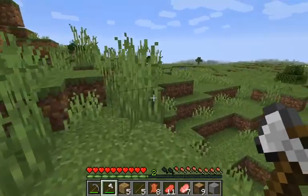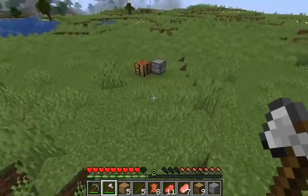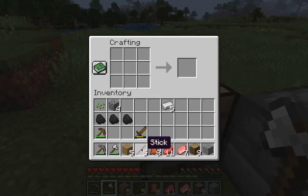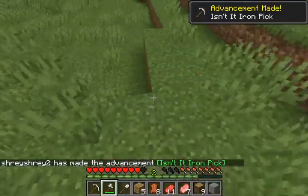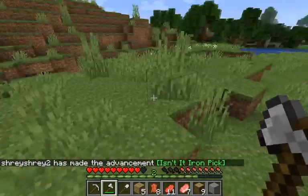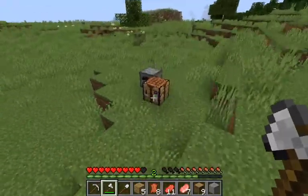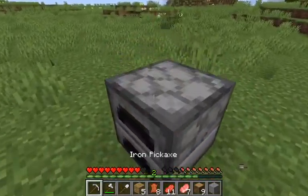Okay, let's see if our iron is smelted — yay, all of it smelted! Let's get an iron pickaxe and an iron shovel — those are all the starter tools. I'm not using a sword because an axe does more damage than an iron sword on PC. On iPad or Android I'm pretty sure it's the opposite, but anyways.